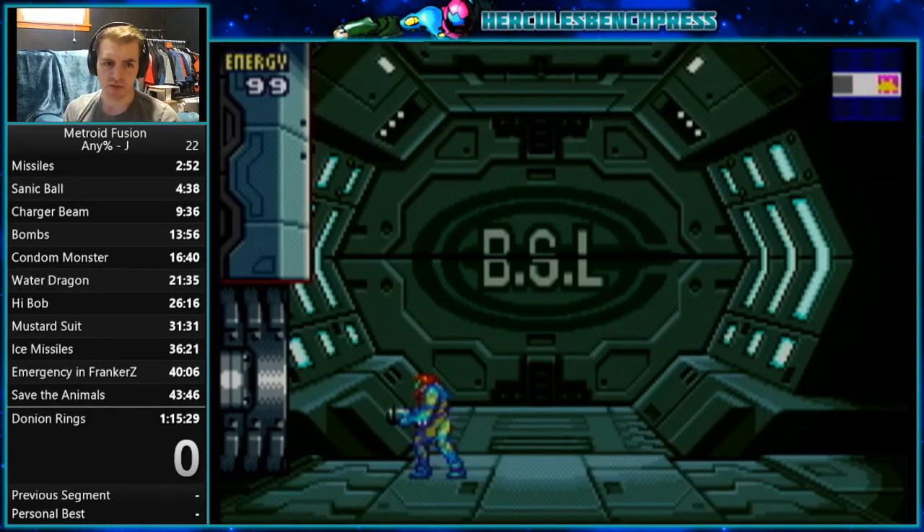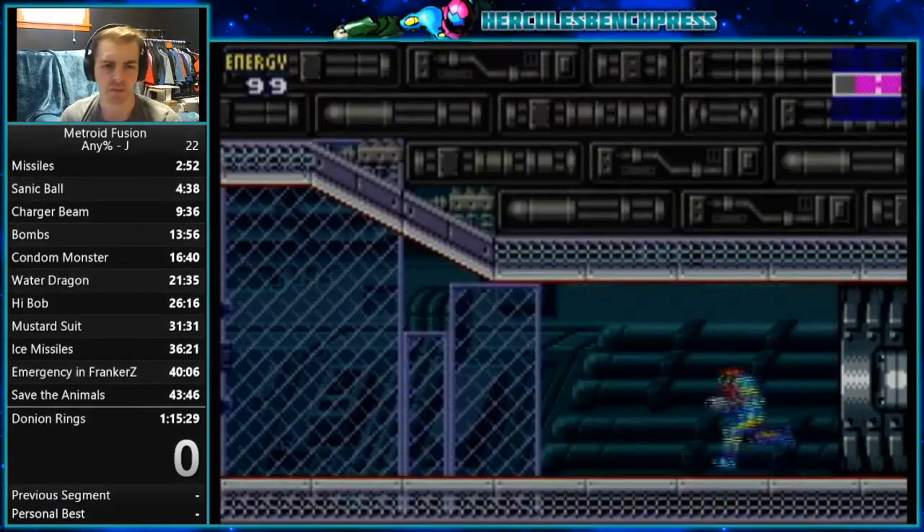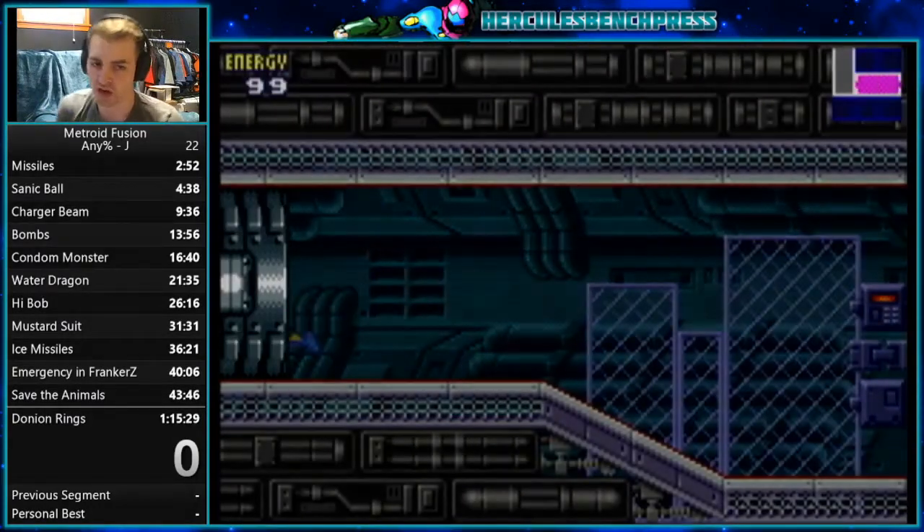Another very common thing that you should know about is how to wall jump. D-pad is how to move, and then pause is the start button. Select doesn't do anything — it's just there for show.